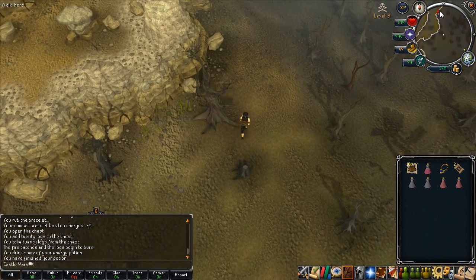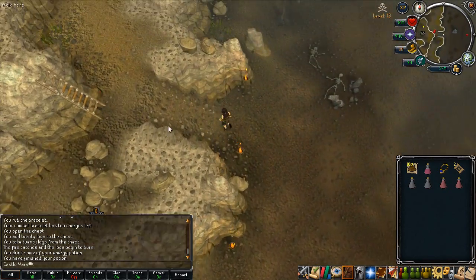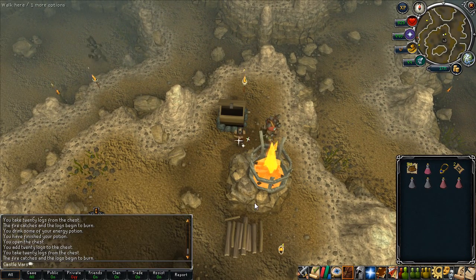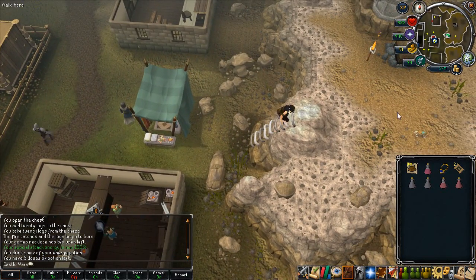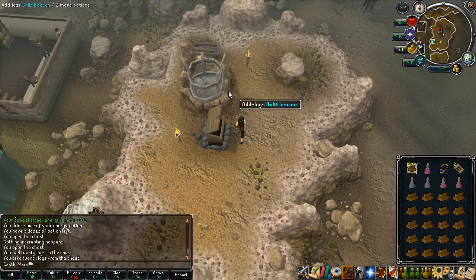Next, just go to the western edge of the wilderness and follow it north until you find the beacon up there. This is also one of the ones you have to repair in advance — more on that in the description. The next one is in Burthorpe, so that's a games necklace teleport — easy enough and pretty cheap. You also have to repair the ladder to get up to this one as well.